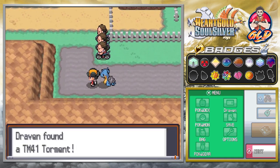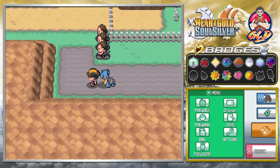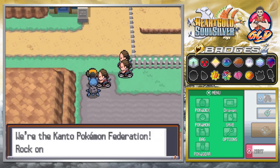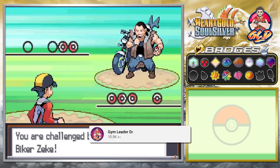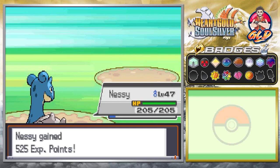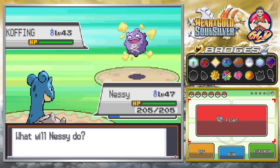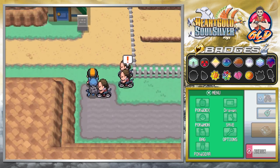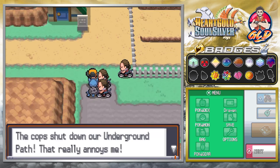The Kanto Bike Federation is waiting for me, and we're going to be kicking some butt. We're the Kanto Pokémon Federation! Now, if you're the Pokémon Federation, kind of like the WWE or WWF back in the day, where's the wrestlers? Seriously, I want to see the wrestlers. The cops shut down our underground path — that really annoys me.